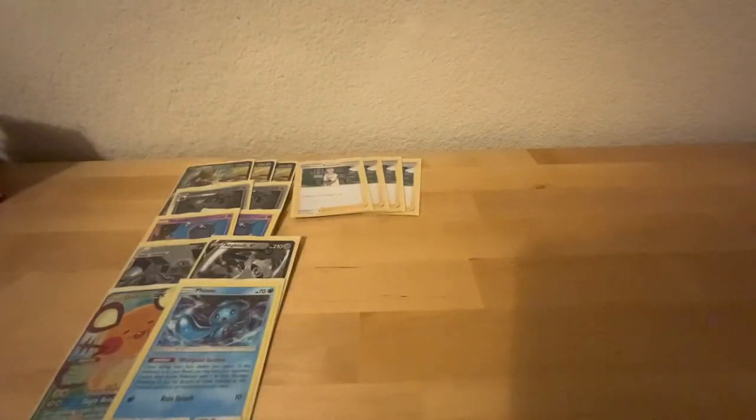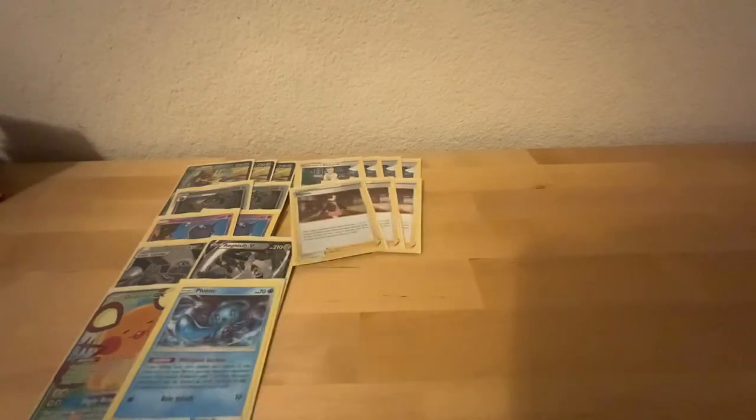We have four copies of Professor's Research — this card draws seven, it's the best drawing card in the entire game, so of course you're going to be playing four. And then three Marnie, which helps against Baby Blacephalon. Baby Blacephalon has been seeing a little bit of resurgence, so I've got three Marnie's — very, very good against that deck.